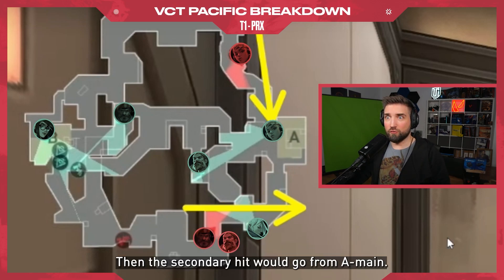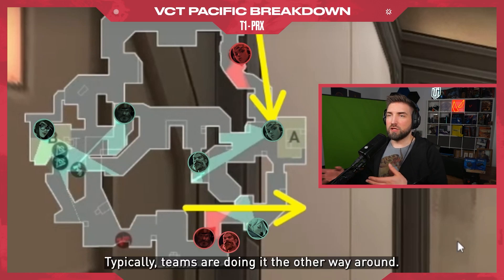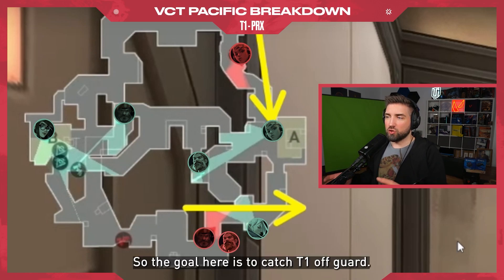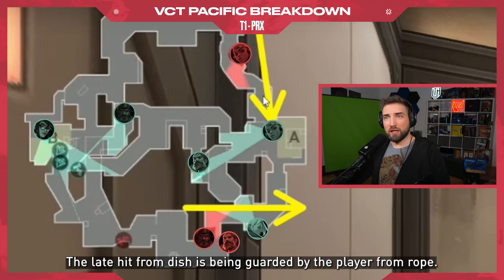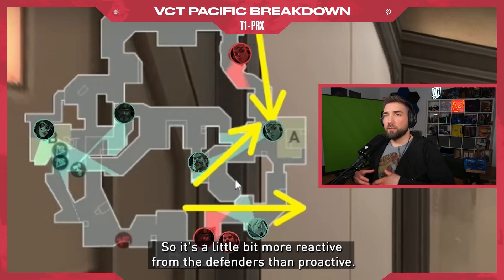Then the secondary hit would go from A main. Typically teams are doing it the other way around, so the goal here is to catch T1 off guard. Typically when the player is coming from A main, the late hit from Dish is being guarded by the player from Rope — so it's a little bit more reactive from the defenders than proactive.